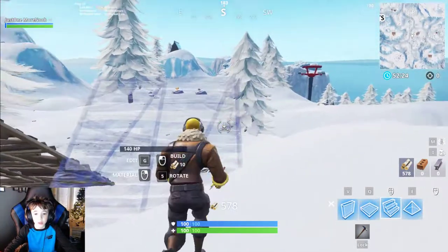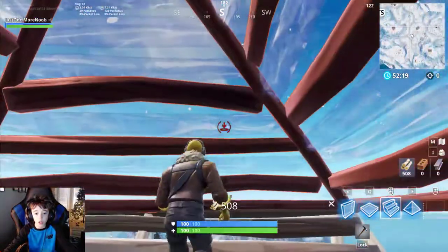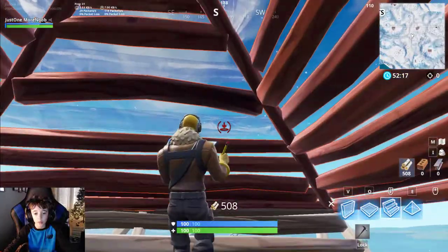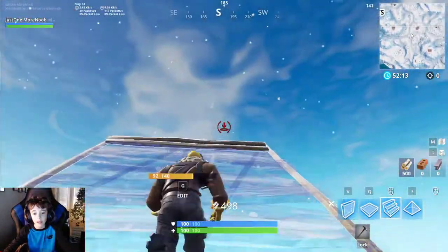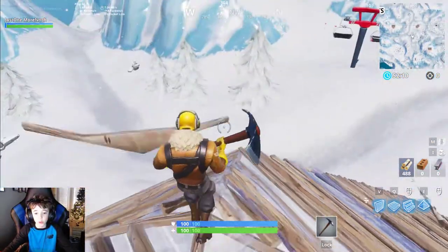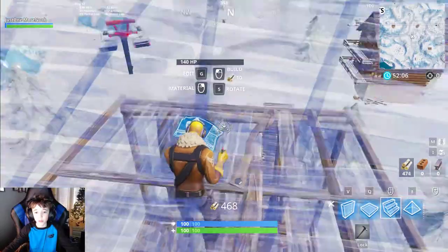But here's the real part. You're going up, you edit this — you do this because he misses his shots. You edit through it. You just pretty much run through. Then you get to the top, you do this, and then you just place your floor.